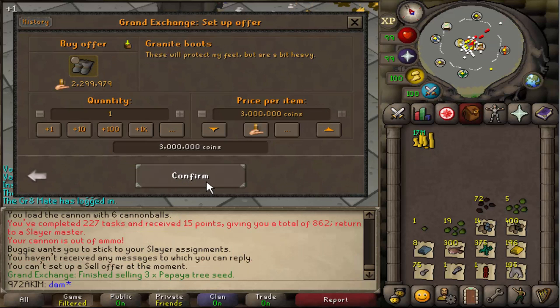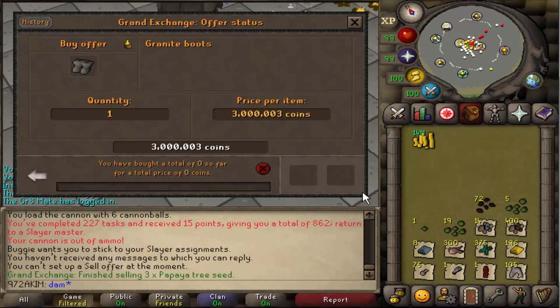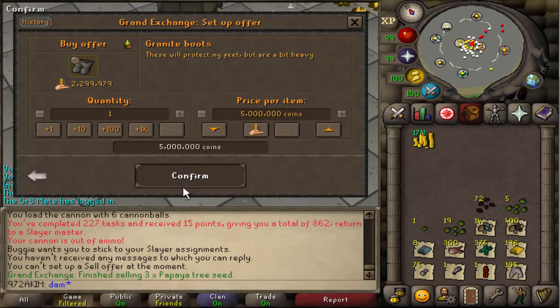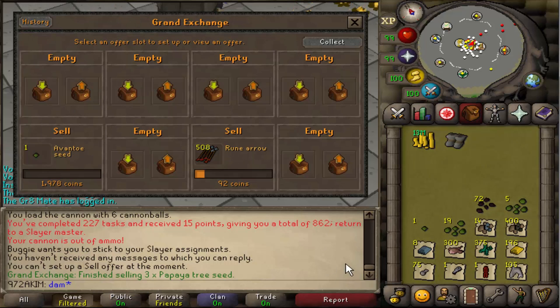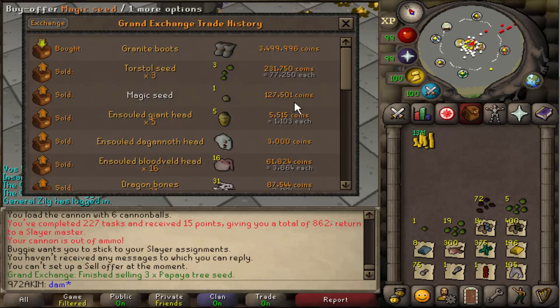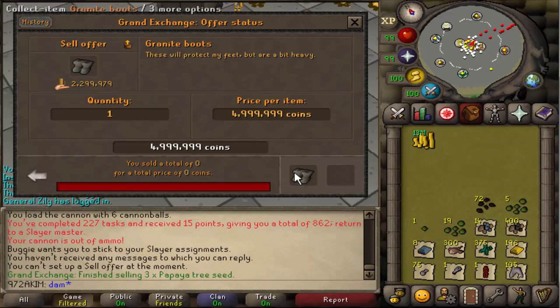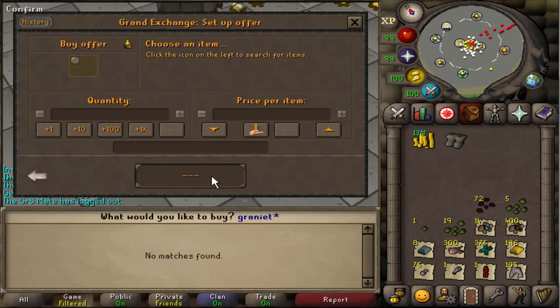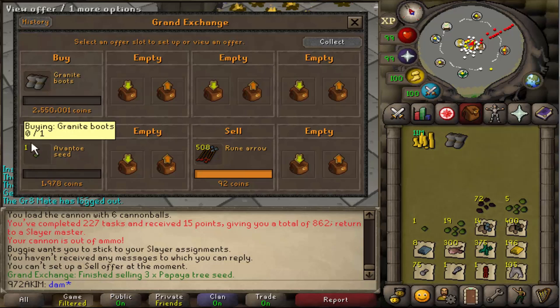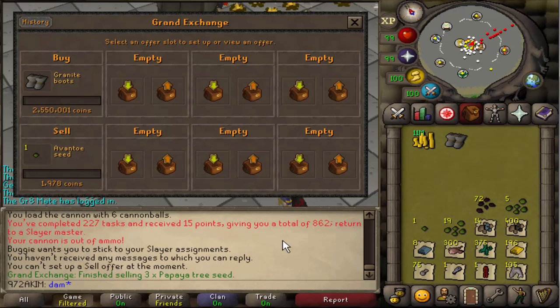One thing I still don't have is Granite Boots, which will be best-in-slot boots for when the new boss gets released, and unfortunately they are quite expensive. I'm actually going to invest some money into trying to buy them for around 3 million — I'll put in an offer and see if I can buy them over time, and then I can definitely sell them for more on the day.